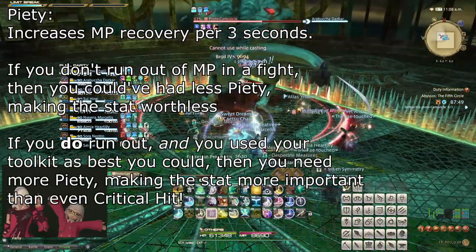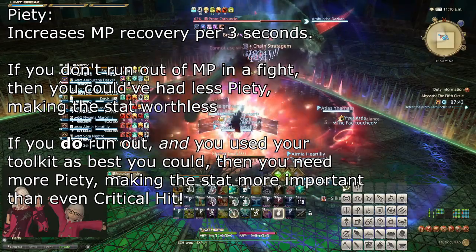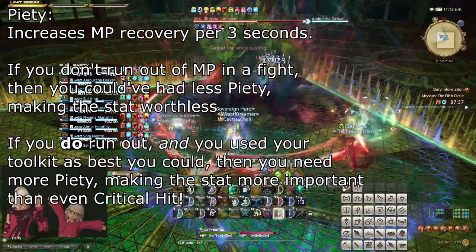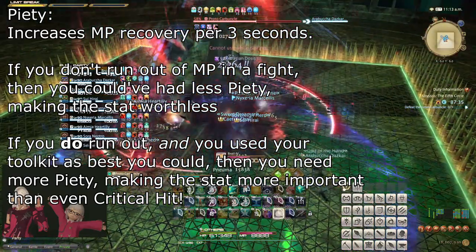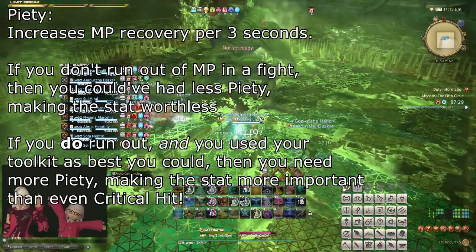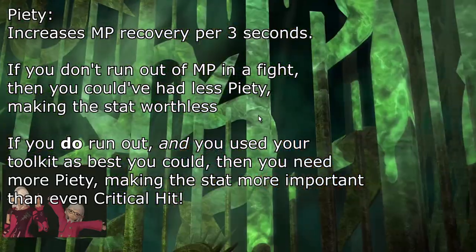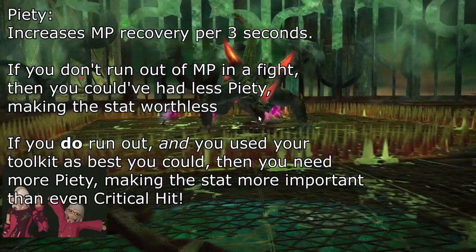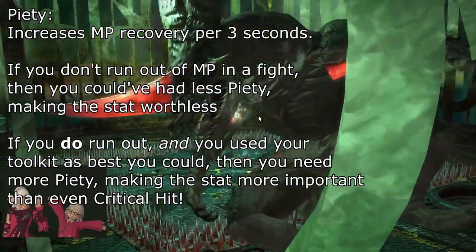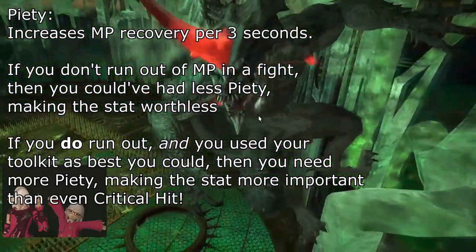Piety is a stat that increases healers' passive MP regeneration in combat, however it does not provide anything else. So if you don't run out of MP while using your tools like Aetherflow and Lucid Dreaming, then any excess piety you have on your gear is worthless. While piety can sometimes be necessary to meet the MP demands of an encounter, Scholar is capable of functioning without it, so you should only go out of your way to get extra piety if you know you need it. Additionally, keep in mind that spell speed directly increases the amount of MP you will use in a fight, so this can also be a factor in your decision to get piety.